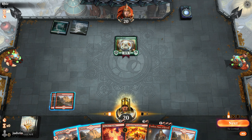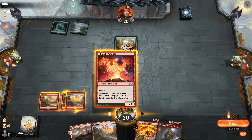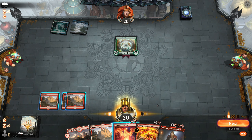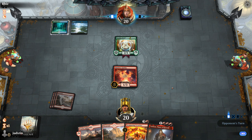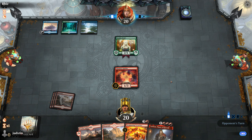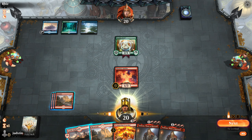Chandra doesn't have any triggers yet. Scampering Scorcher will benefit from Torbran, but Torbran's got to be out first. We can play Chandra Spitfire just to get some sort of board state. We've got a blocker that can deal with the Paradise Druid at least — that'll prevent that attack. Two Torbrands in hand.